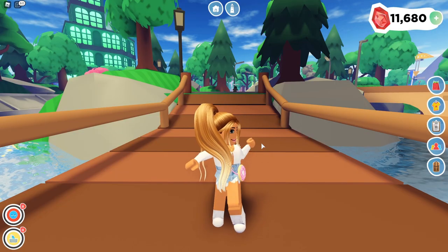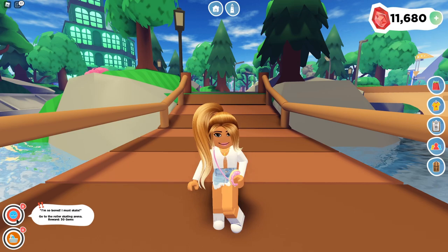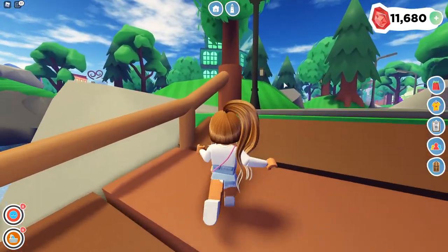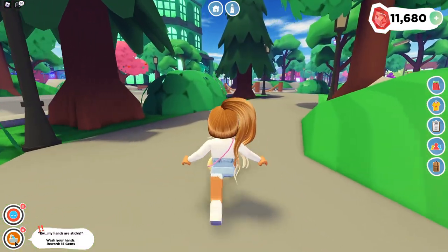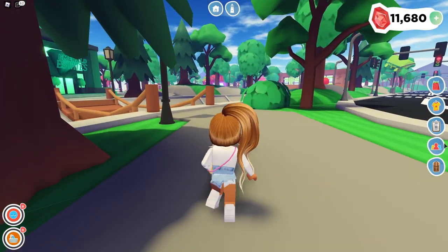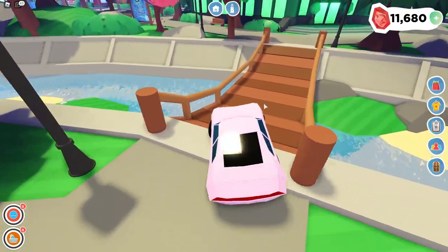The next way to easily get money is to take care of your needs. Your needs show up on the left-hand side of your screen. Right now I am bored, so I want to go skating. I should hurry because it's red, and when it's red that means it's going to disappear pretty soon. When you first get a need, it shows up as yellow, then turns orange after a while, then turns red when you really need to hurry. So I'm going to get out my car and head over.